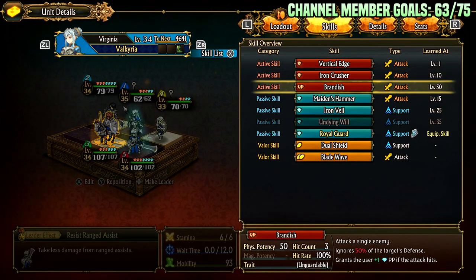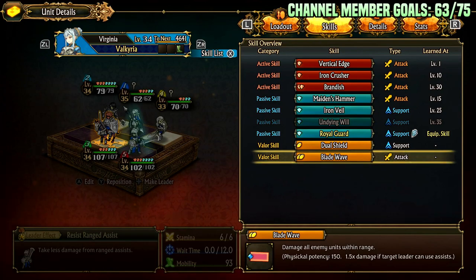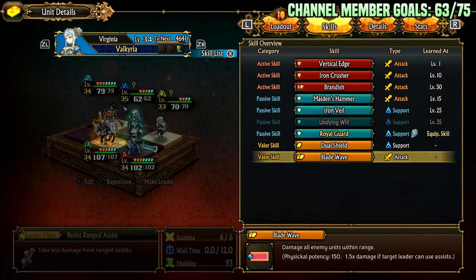Her other valor skill is Blade Wave. It's two valor points for good damage. It does 1.5 times damage if the leader of the enemy party can use assists, and it has a huge range — you can aim it to punish and kill enemy assist and guard tower bots. If it's a healer assist, range assist, or magic assist leader, you can Blade Wave them from really far away, oftentimes one shotting them but almost always two shotting them. So if you use this twice it's four valor points and she can whack in a wide line for pretty big damage at range, and it can also damage barricades. It does not move the unit unlike Wild Rush, but it can clear the way for other units and get rid of range assists.